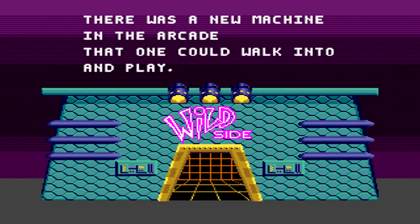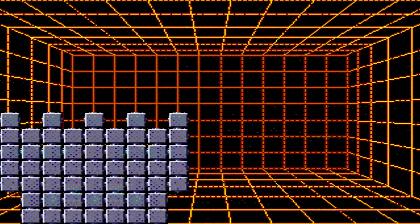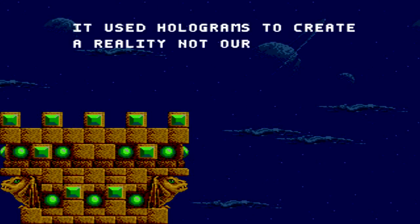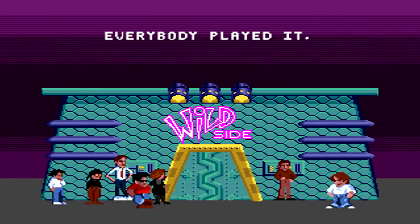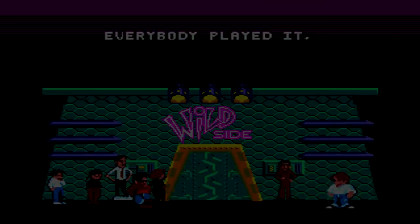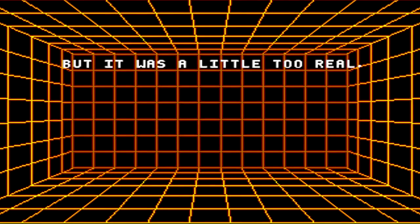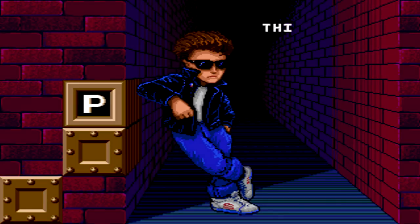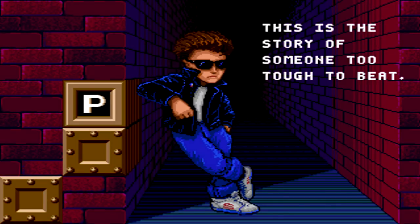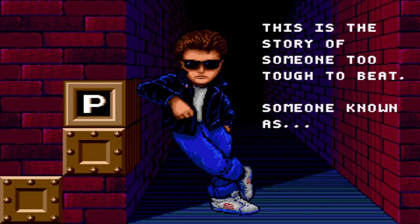Kid Chameleon has tons of different levels and many different secrets to discover. There's a total of 103 different levels, including 32 special levels known as Elsewhere. In this run I will not be showing every single level, since it's impossible to show every level during a normal playthrough. Instead, I'm going to take a path that will allow me to enter the most amount of levels possible during a normal run.